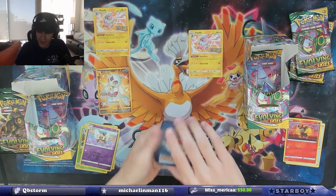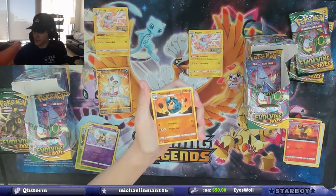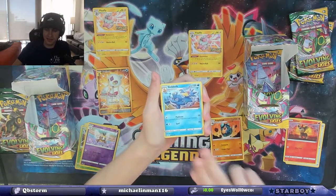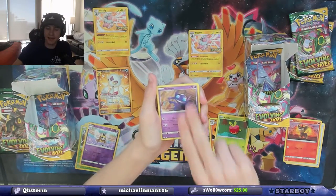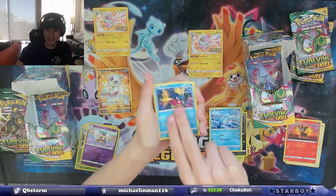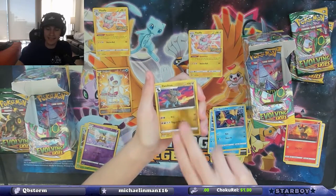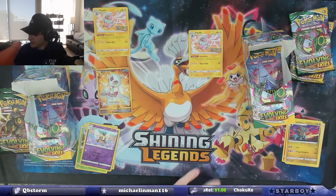We still have more packs though. We're about halfway through, so we still have more chances. That just means the back packs are gonna be good. Applin, Sableye, Nicket... Zweillous reverse holo, and a Wishiwashi non-holographic.